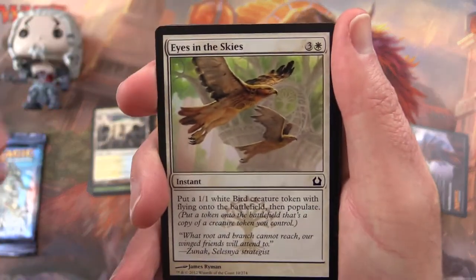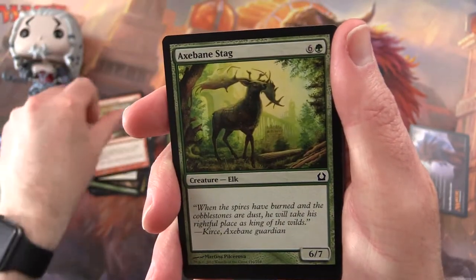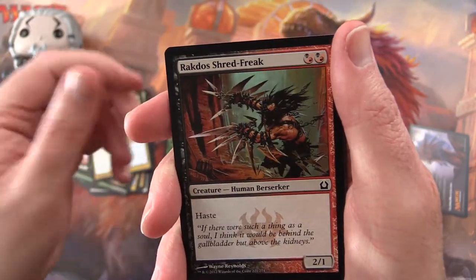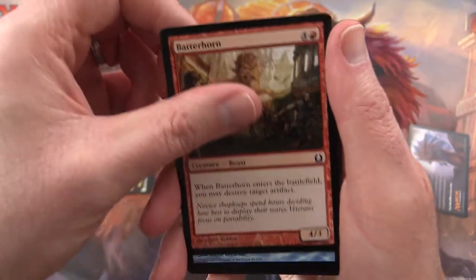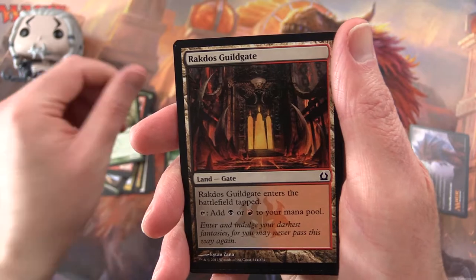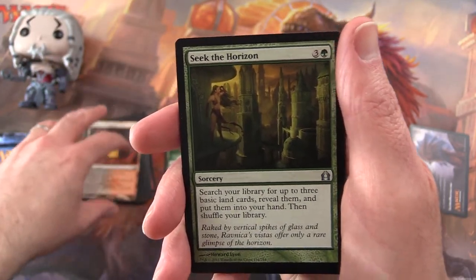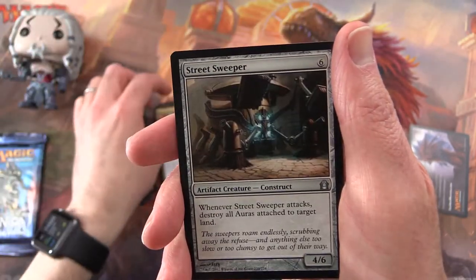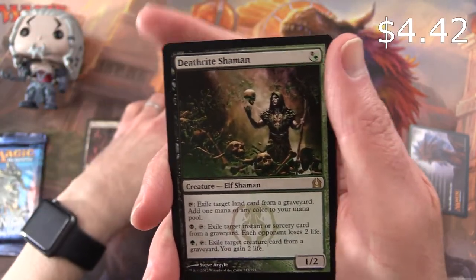Pack two: Eyes in the Skies, Survey the Wreckage, Axebane Stag, Dramatic Rescue, Rakdos Shredfreak, Cremate, Batterhorn, Inaction Injunction, Drudge Beetle, Rakdos Guildgate. For the uncommons we have Seek the Horizon, Izzet Charm, Street Sweeper, and the rare is a Deathrite Shaman.